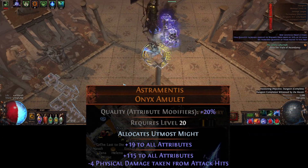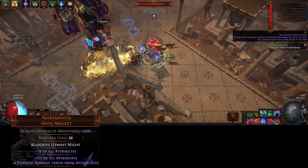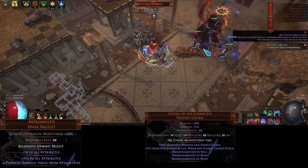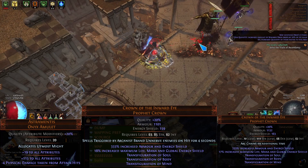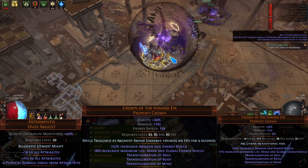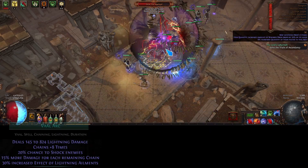We're still using Astramentis, but as we are manually speccing Utmost Intellect we can switch the anoint to Utmost Might. For the helmet, we grabbed an extra chain on Arc, and I do have a secondary helmet just for Maven and Sirus which gives Unnerve, making them take 10% more damage. We lose one chain for the swap.